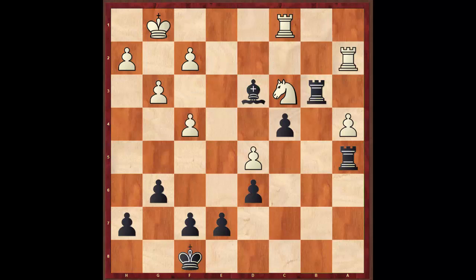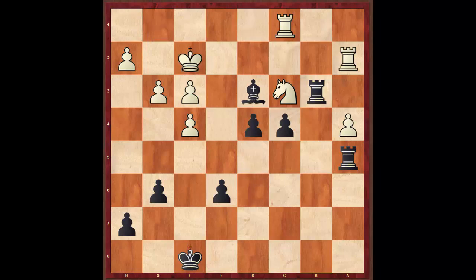He plays f4, so I've got to think about my idea. The goal is to eventually queen a pawn — this is the pawn I want, but right now it's blockaded. How can I increase the pressure? My idea was e6, because after the exchange, now my d-pawn is free to run. And that's just going to be very difficult to stop.